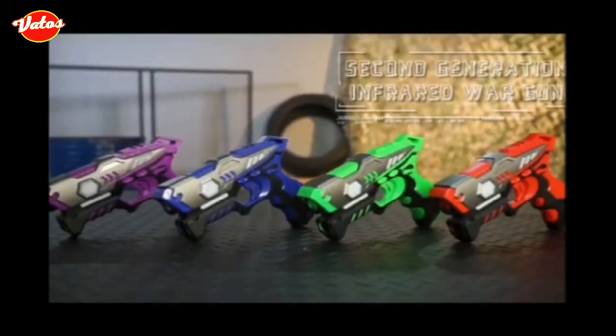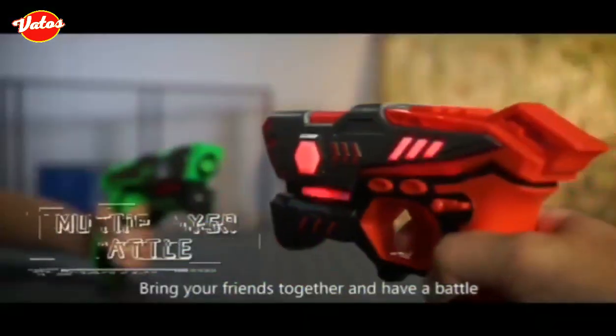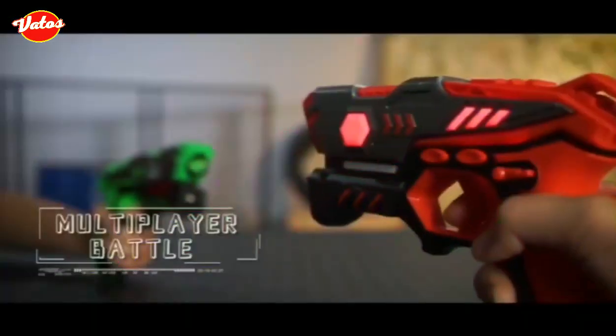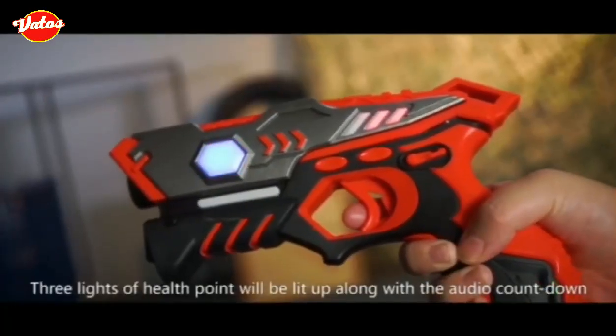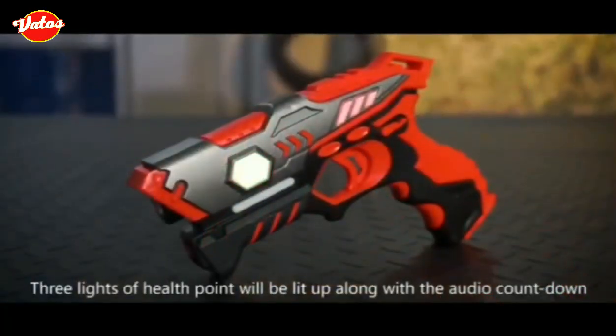The Infrared Battle Gun Generation 2 — bring your friends together and have a battle. Switch on the power; three lines of health points will light up, along with an audio countdown.